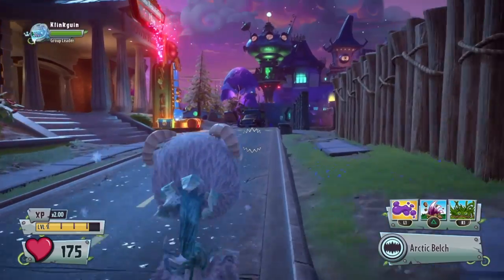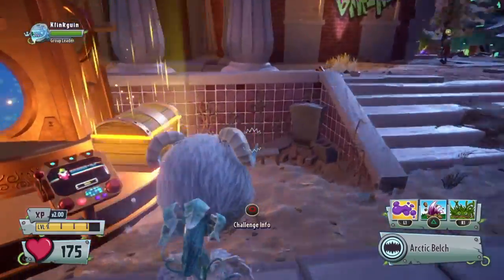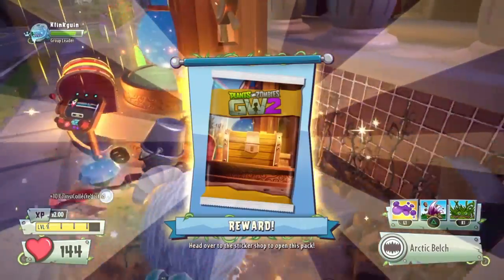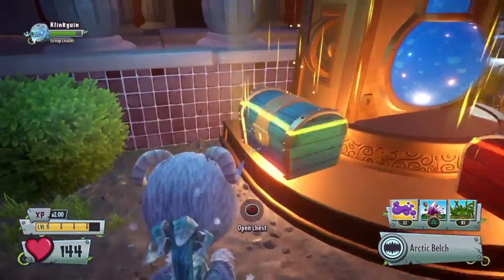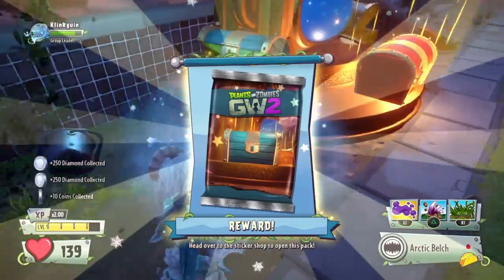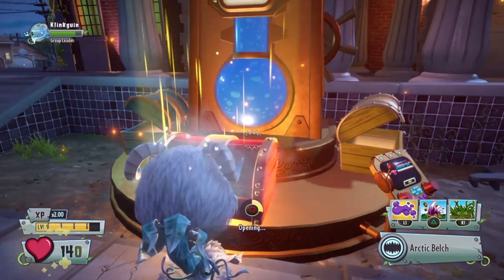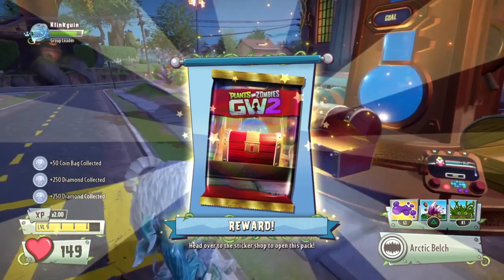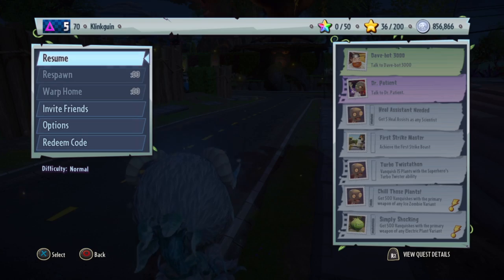We're on PlayStation now. Let's go ahead and see what we can get from these chests on the PlayStation version of Garden Warfare 2. Let's open this chest, then open up the blue chest — there's a zombie being really annoying. He wasn't vanquished, that's kind of annoying, but there we go. I think I got a trophy as well, which is nice — the one where you open five chests, I think. We've now opened up all of these chests, so we're going to go ahead and warp home and see what we get in these sticker packs.